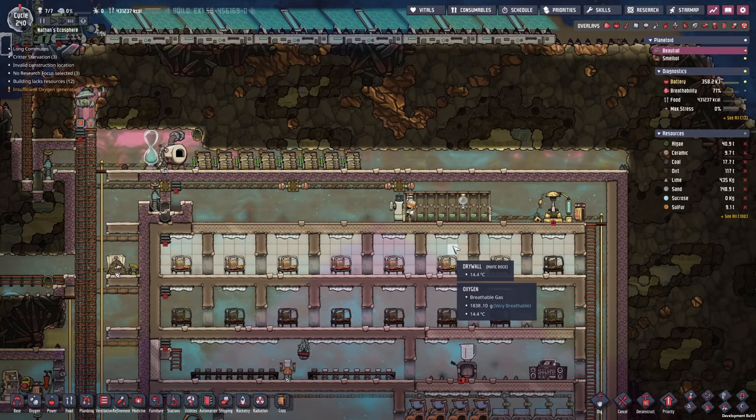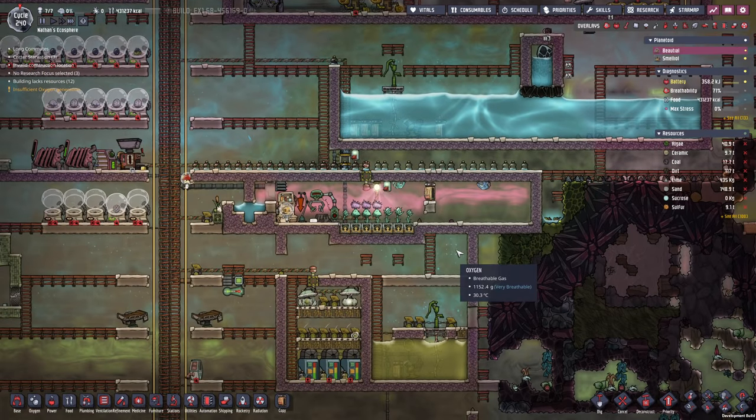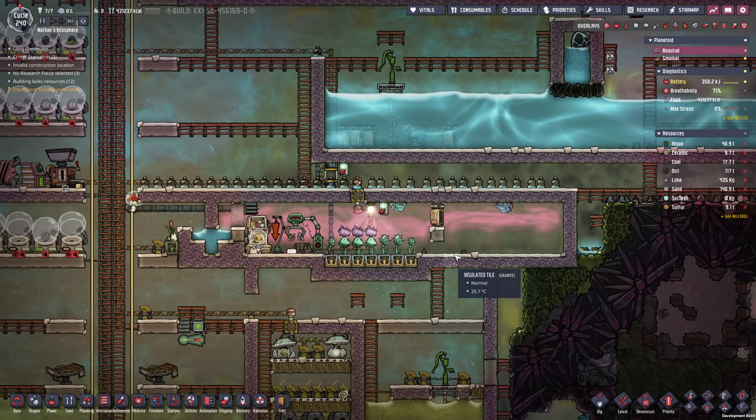Hello everyone, my name is Nathan and today it's time for another episode of Oxygen Not Included, the ultimate base 2.0. In the previous episode we finally finished the glossy Draco farm, which means the plastic production has started — everything we need to build advanced machinery and finish research.